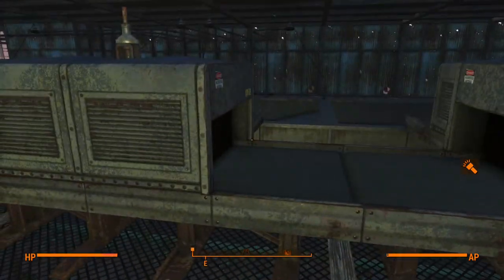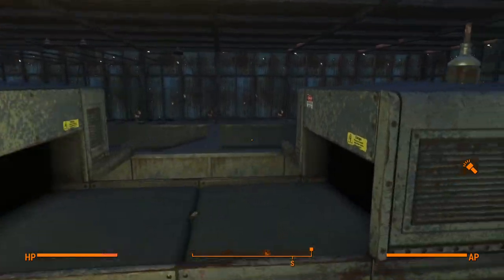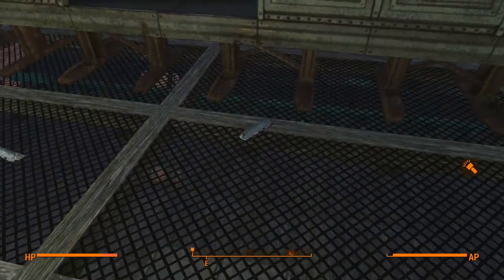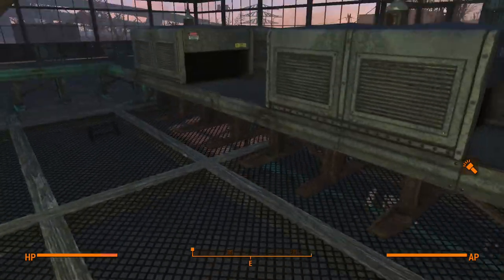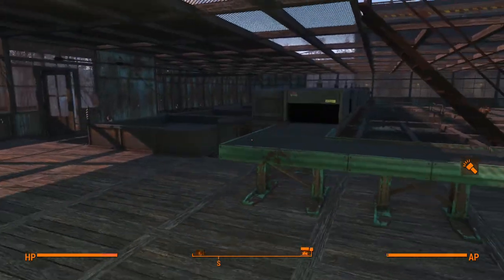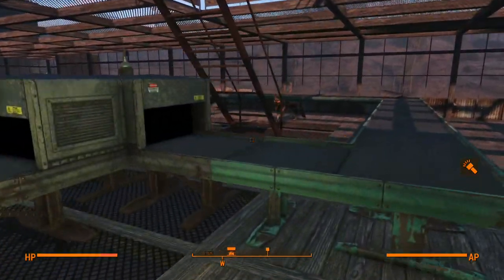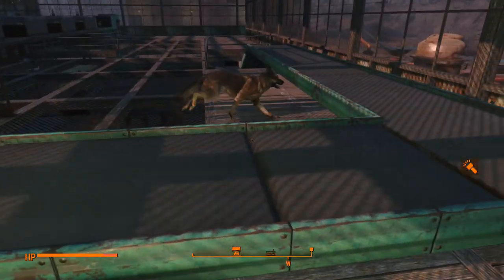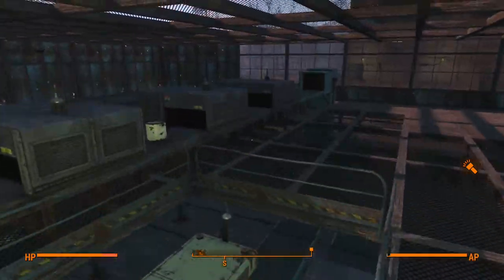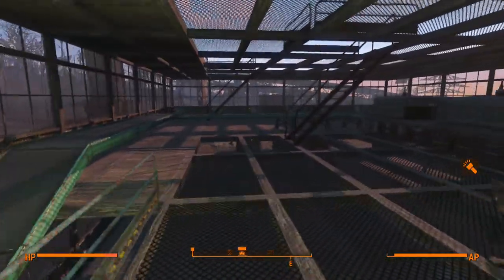If it has the stuff I need it to have, it gets diverted into the correct receptacles — we've got some steel. Anything that doesn't match will run down here and fall back into the loop. Now, the fun part: actually making ammo.